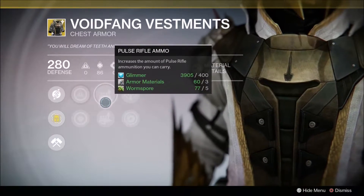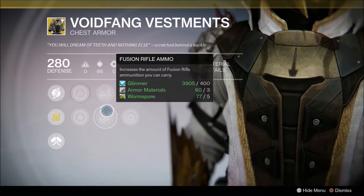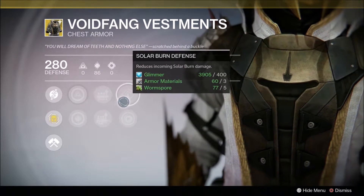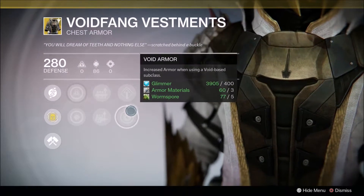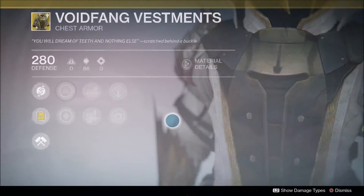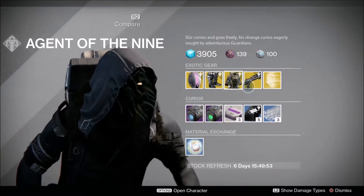Increase in Intellect, Increase in Discipline, and I also always use Axion Bolts, so double whammy for me. Increase in Pulse Rifle Ammo, which is obviously very good, and the same for Fusion Rifle. Most likely you'll be using Pulse Rifle nowadays in the Crucible. Solar Burn Defense reduces incoming Solar Burn damage and increases armor when using a Void-based subclass, so that's one I'll obviously use.